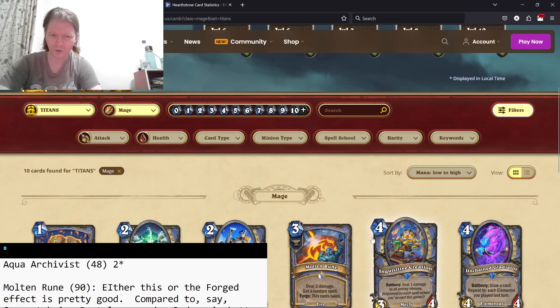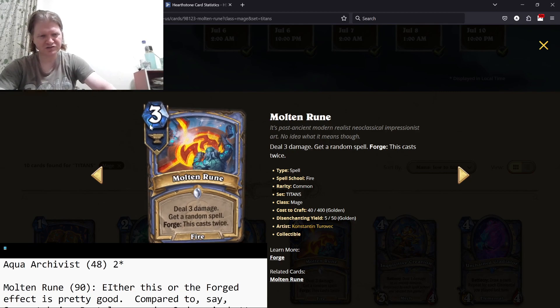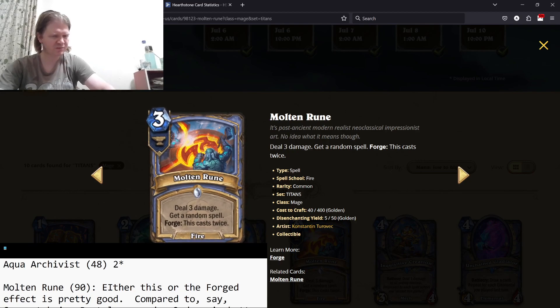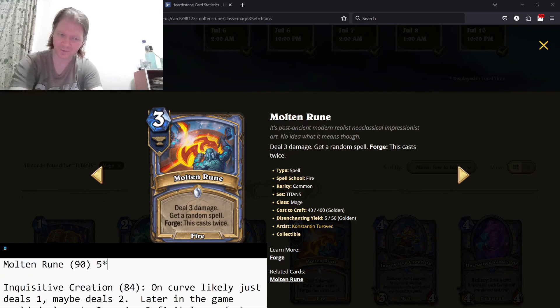Great card — Molten Rune. Deal three damage, get a random spell, Forge this cast twice. So five mana: deal six damage, get two random spells. That's very, very good. And again, these random spells can be from different spell schools — they can be from schools you don't have, which will activate other things. Overall, this is just a great card for me. It's a five-star card, one of their lynchpins for the set.